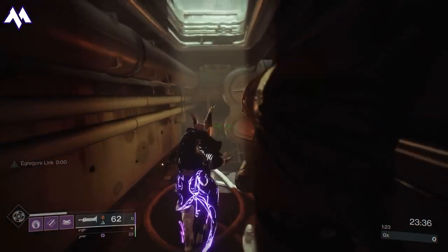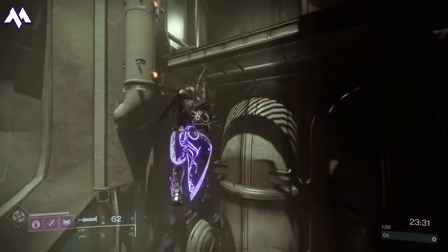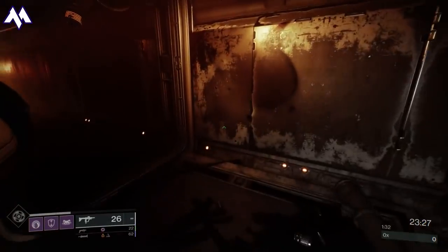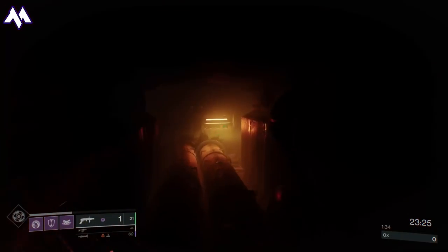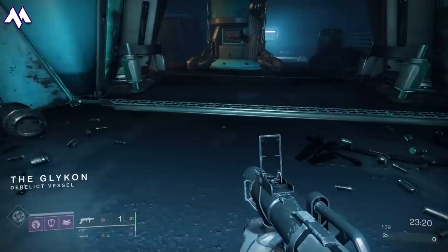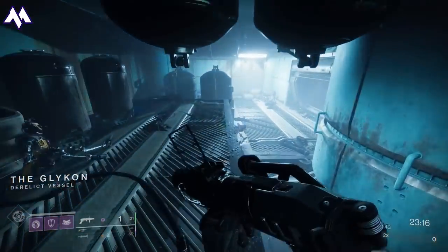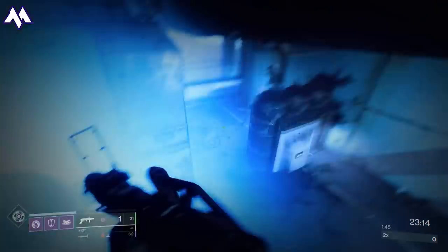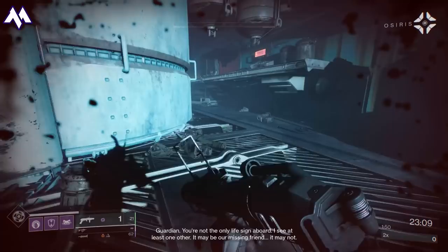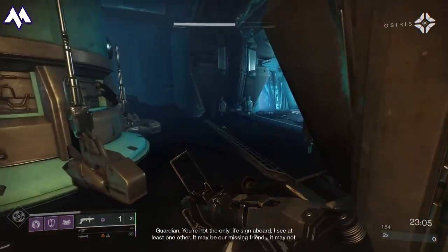Jump up here. I am using Strafe Jump on my Titan. Jump up as high as you can. If you're having any issues platforming, pull out your sword and you'll get the third-person perspective, which is going to be very, very helpful. One of the tricks to doing this on the Master level is knowing what enemies you need to kill and what enemies you don't. A lot of people see those Screeb that explode and think they must kill them right away. Truth is, you really don't need to if you can get them all to explode ahead of time.